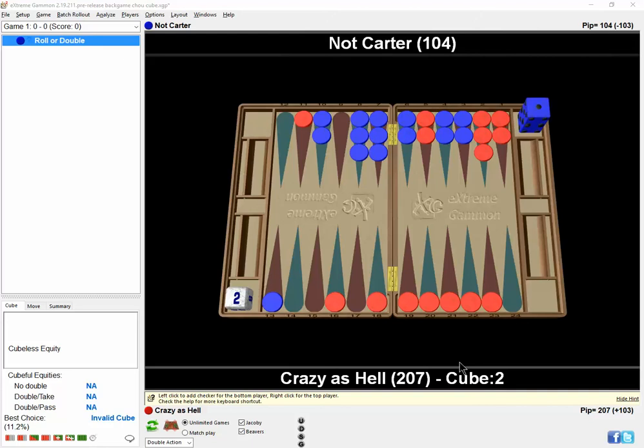Hi there, this is Phil Simborg, USBGF teaching pro and a principal of the BackgammonLearningCenter.com. I kid you not, this position came up a couple days ago in our chouette here in Chicago. I was red and got into a super back game and blue doubled me. According to XG, this is not even a double.